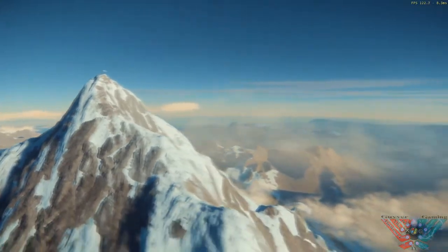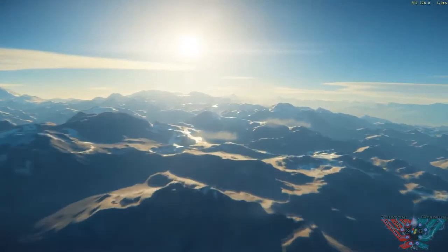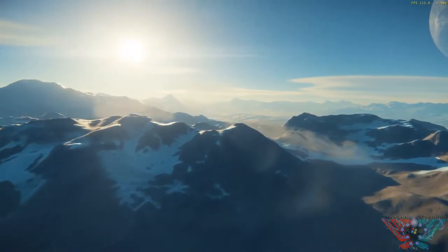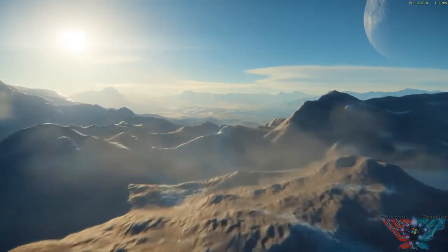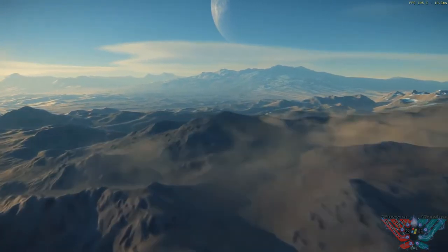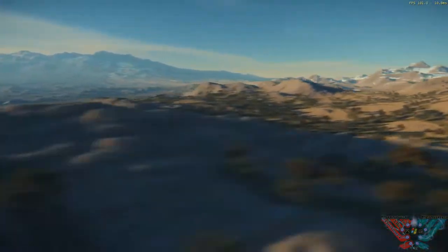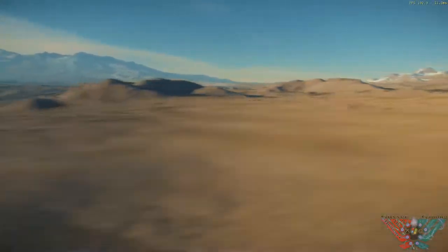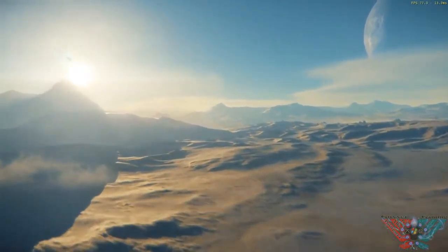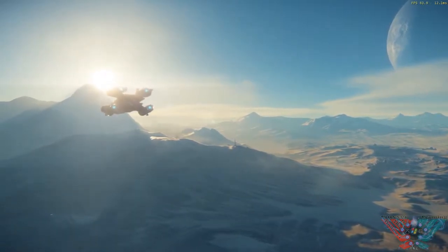The cloud formations look amazing. If it's dynamic cloud and stuff like that, then that is stupidly impressive. The terrain differential — the snow here, the desert before, the trees, probably a forest maybe on this planet somewhere — it's going to be absolutely amazing. Chris Roberts did say they're procedurally generated but there are also artists tweaking them as well, so he can get that detail and realism into the planets.